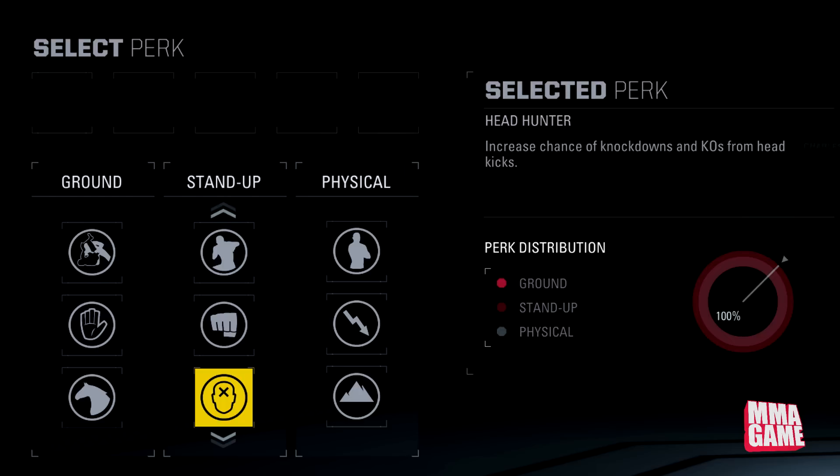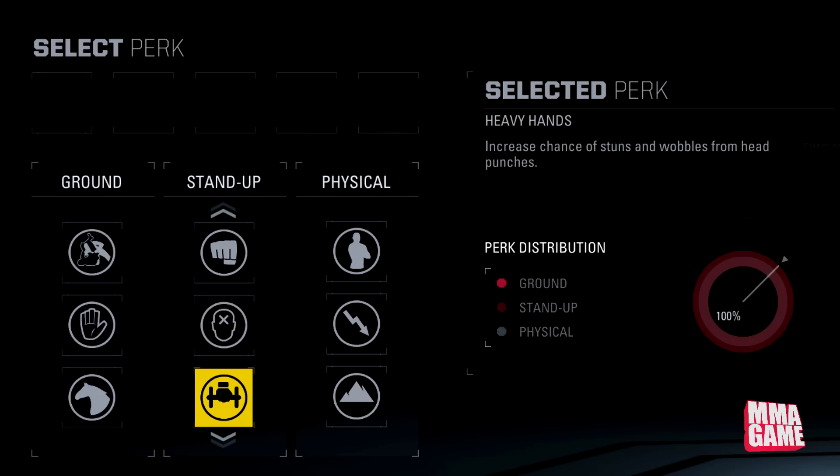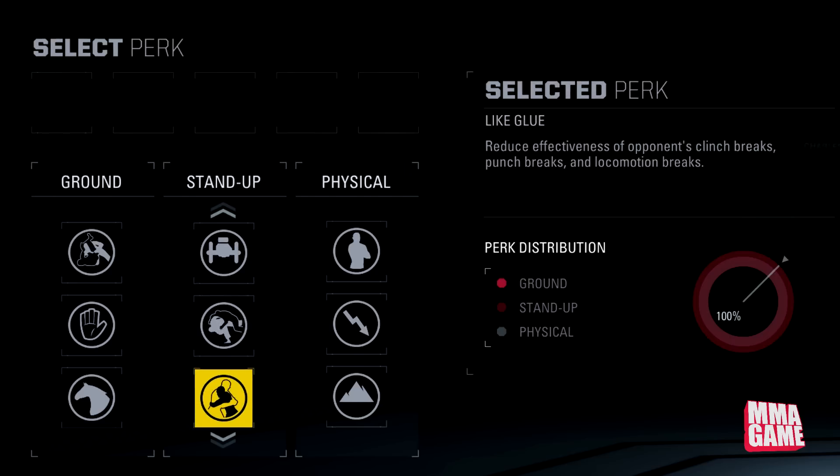Moving on, Heavy Hands — increases chance of knockdowns from head punches. This was in the first game; it just gives your punches a little bit more power. Next up, Judoka — increases damage of throws and trips from the clinch. This is a cool new one for sure.